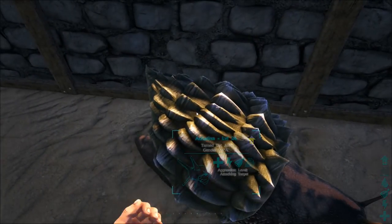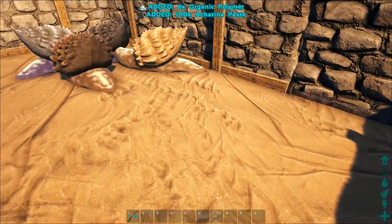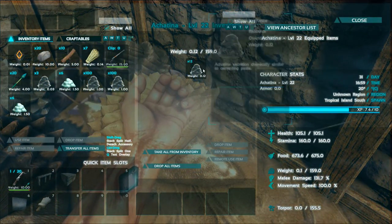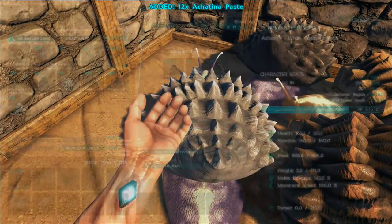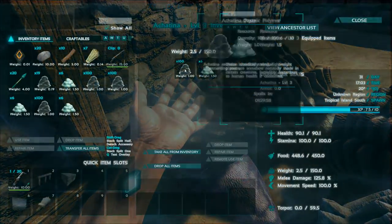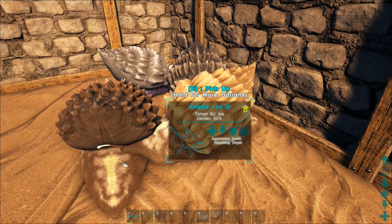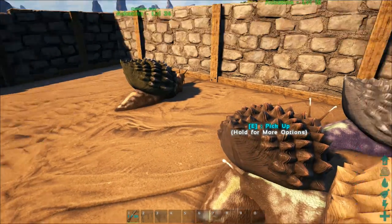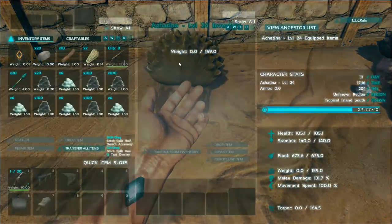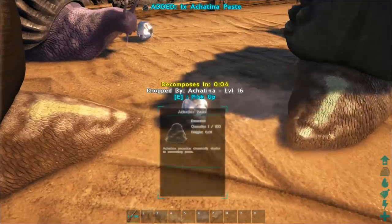I've also noticed something else pretty cool: after they've been wandering for a while, when I open their inventories they have quite a lot of cementing paste and organic polymer inside them. This guy has 100, this one has 104 with 6 organic polymer, and this one has 106. Most of them started with 100 cementing paste and 6 organic polymer once tamed. Over time they do generate it, but the dropped balls have a very short timer so you have to be quick collecting them.